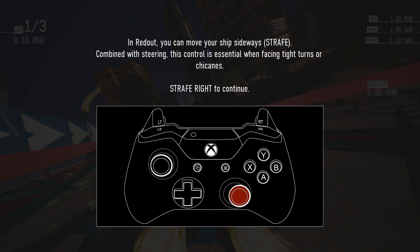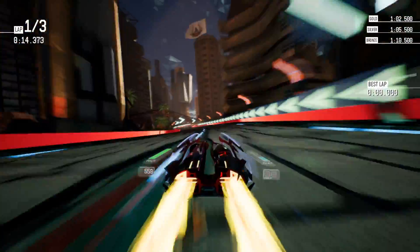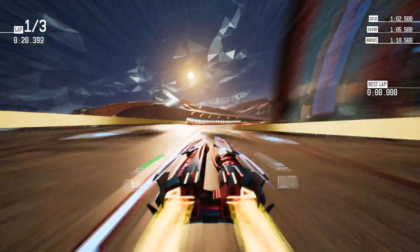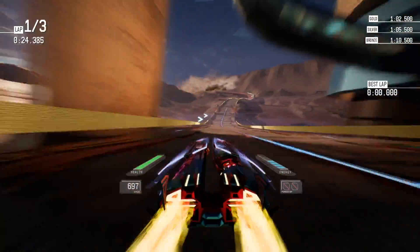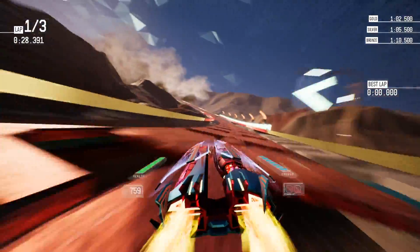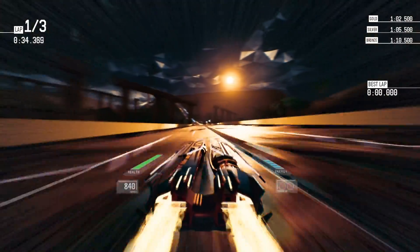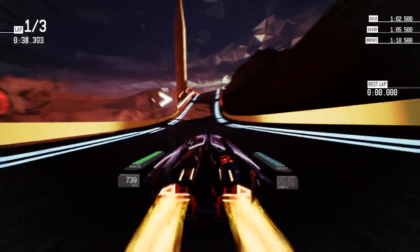And immediately we're into a tutorial - strafe right. I've been doing that already, game. So you can boost, you can strafe. It's basically like Wipeout. The game describes itself as Wipeout in F-Zero, and that's basically what it is. So we're building up energy in the bar on the right, and I can unleash that by clicking A, and that's basically just a boost. I like to do it around corners, or when you have to slow down a little bit. It definitely helps get you out of corners faster.